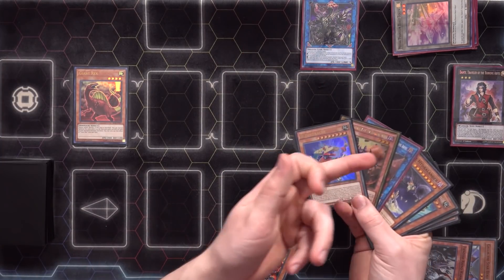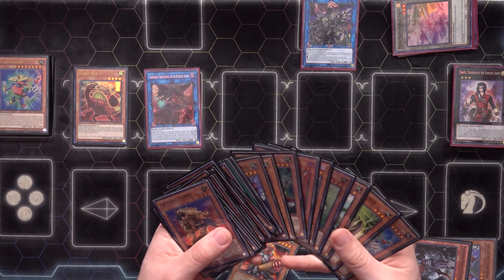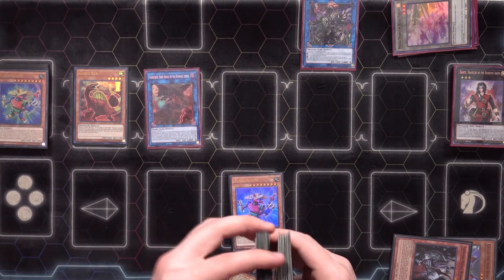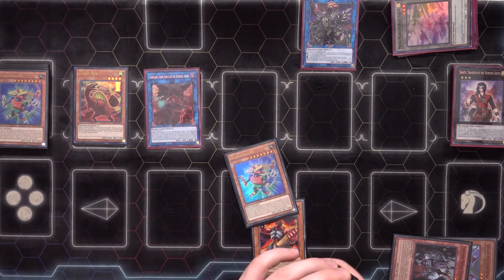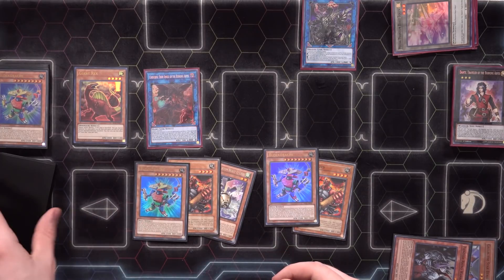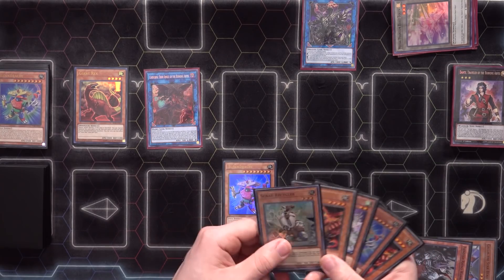We don't have Dante going for us here, which is unfortunate, so: chain link one, chain link two, chain link three — targeting Cherubini, getting that back on board. We add the last two copies of Gigantes — or actually, we can't resolve Block Dragon because we have a Gigantes in grave and a Fossil Dyna, so we can only search another Block Dragon. Not too bad — at least we get a good number of cards in hand before resolving, which is two. Any less and it's diminishing returns. We cut the deck and draw: another Gigantes, O-Lion, Block Dragon, and Scrap Recycler.